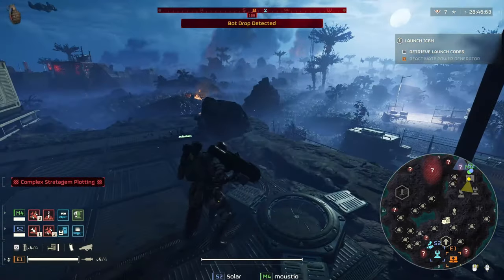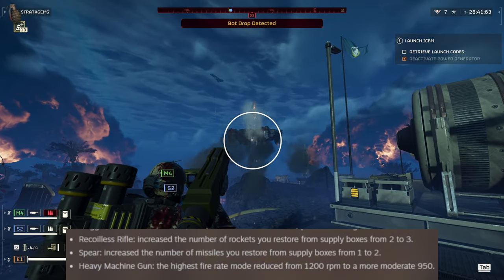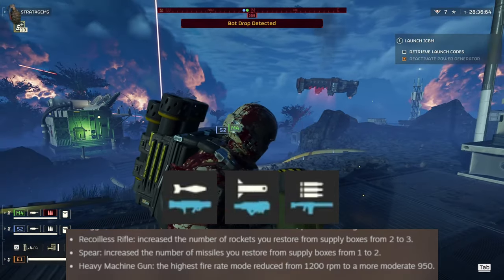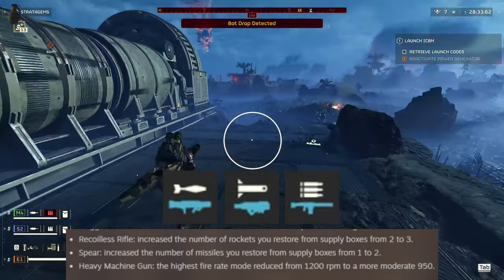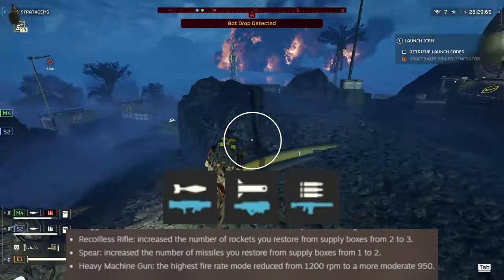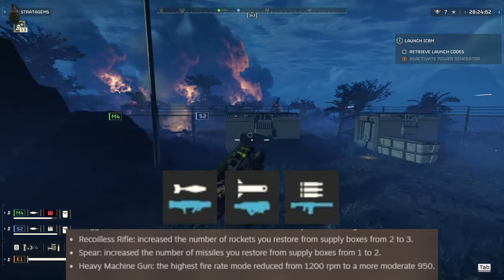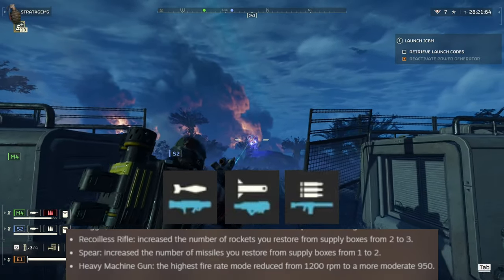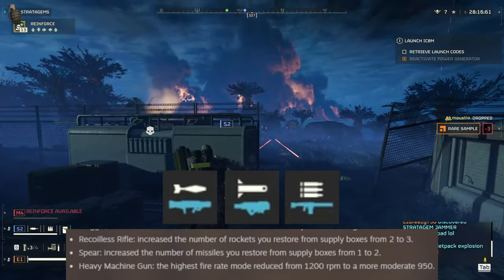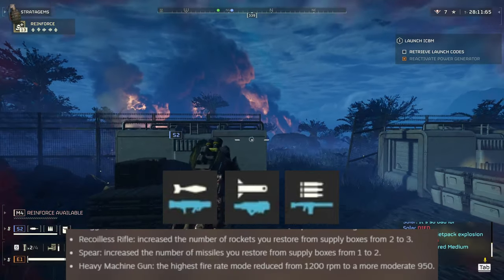Back to buffs: the Recoilless Rifle can now restore three rockets from supply boxes instead of two. The Spear can restore two missiles from supply boxes instead of one. I was hoping for a base ammo count increase on the Spear to five rockets, but it is what it is. Lastly, the Heavy Machine Gun's highest rate-of-fire mode is reduced from 1200 RPM to 950 RPM.